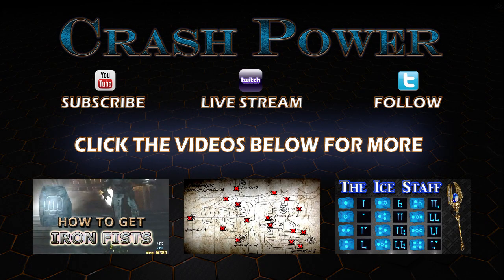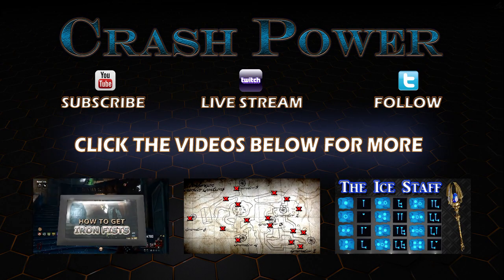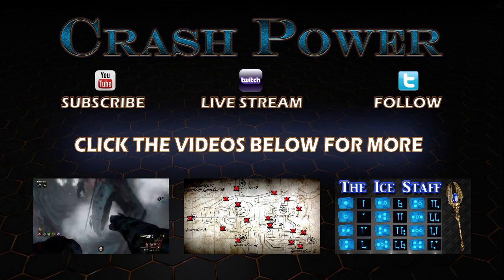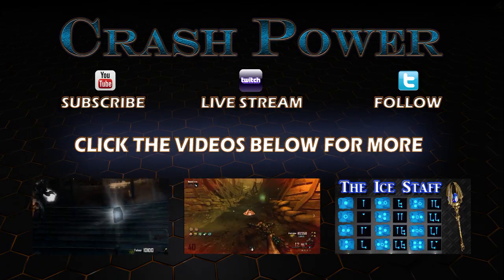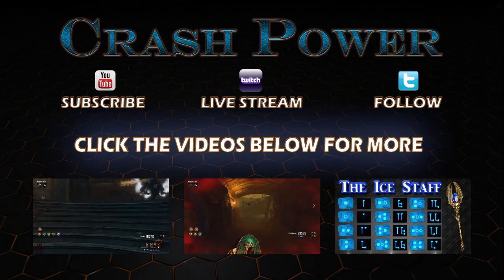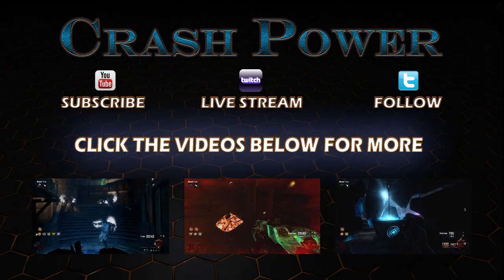Be sure to check out some of my other tutorials, like unlocking your iron fist, or discovering the secrets of the empty part bottle in my other tutorial which shows you how to get all nine parts in Origins. Also check out my tutorial for the ice staff, recently voted the most popular of the four elemental staffs.